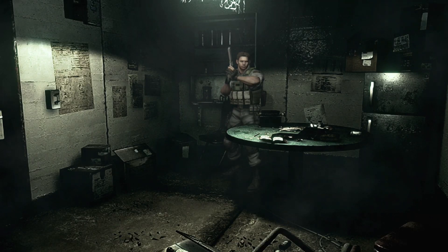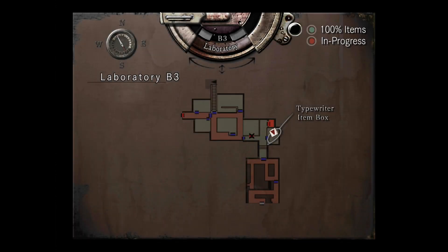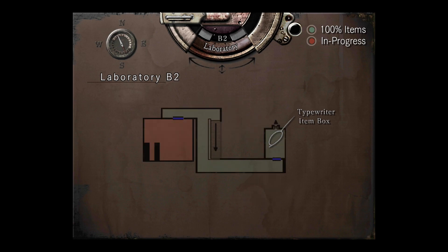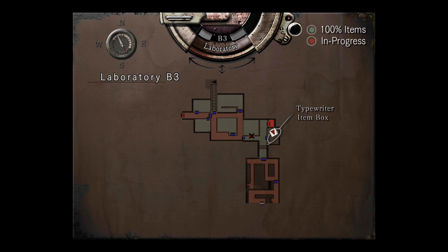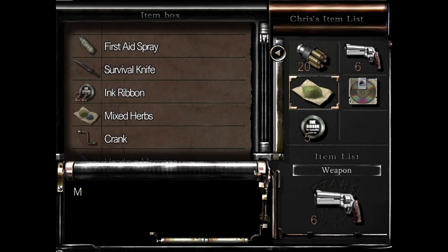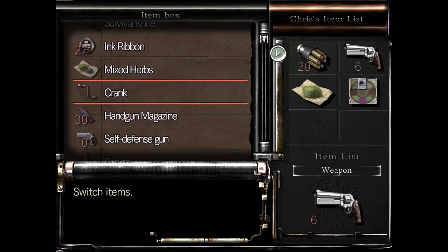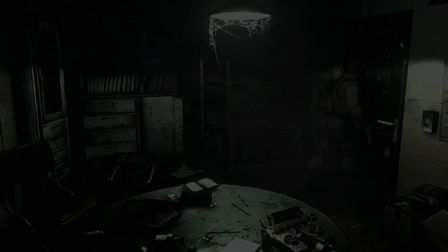Hey guys, Emotion 9 here, and welcome back to Resident Evil. Today we're going to continue our journey in this game. Looking at our inventory, we have an MO disk, some save ribbons, and some herbs. We have 27 ink ribbons, which is a lot, and 26 magnum rounds, which should be good. There were monsters in that room, and I think the magnum takes them out in one shot.